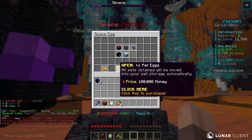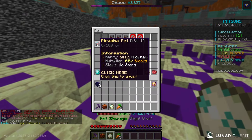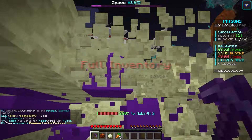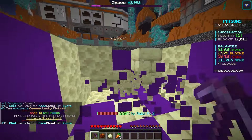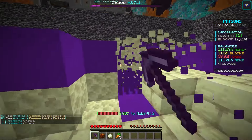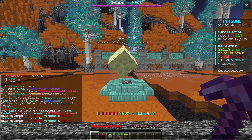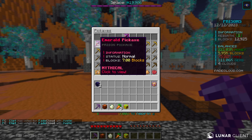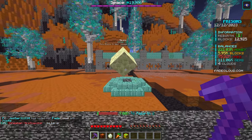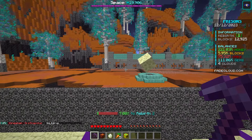I have enough money for another pet, so let me buy this guy. It is a common — dang it. Well, it's better than nothing because now we have another 0.5x multiplier. I was just super curious to see what happens when I kill the space boss. I wasn't even paying attention, but I killed the space boss! I tried to look in the chat — I found another emerald pickaxe, I was not expecting that. I think it gave me a good amount of money and maybe a little bit of orbs. Killing the boss obviously does give you good stuff.